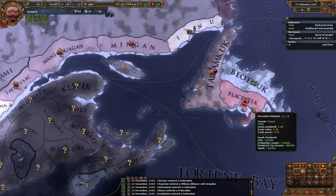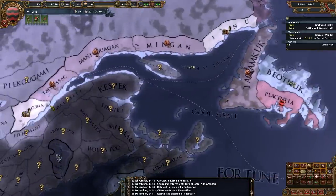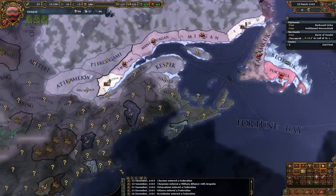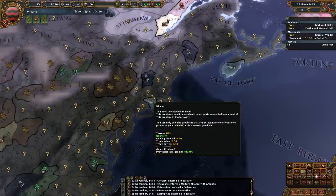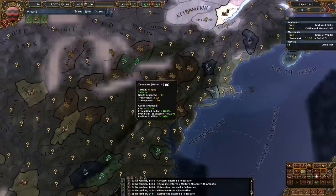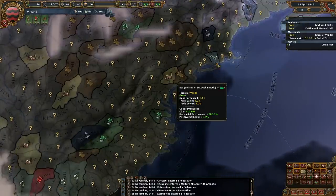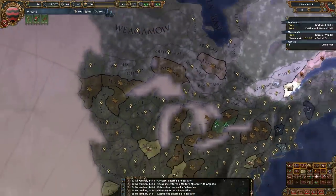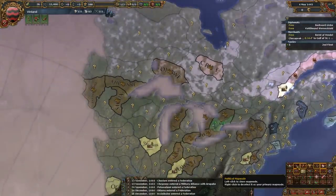What did we get? We got fish, cloth, wool, wool, wool, grain, grain, wool, and wine. What did these guys get? They got some fish, naval goods, lots of fur, tobacco, more tobacco, naval goods, grain, cotton, and cloth. Yeah, lots of fur up here — we're going to want to get a lot of this fur for sure.